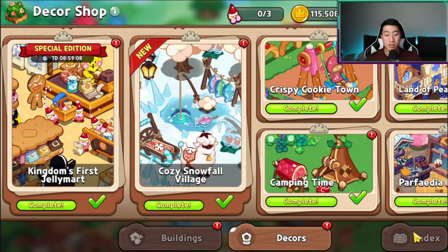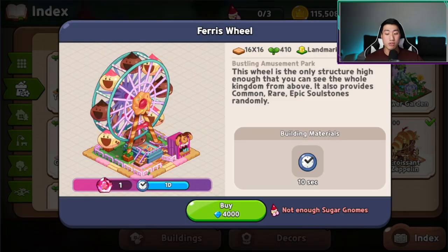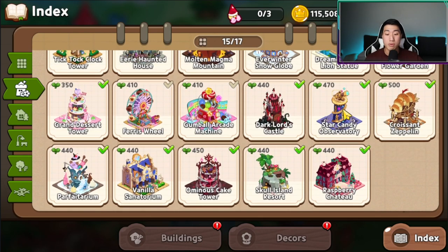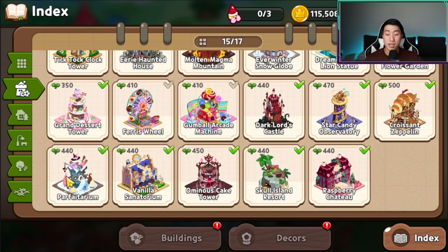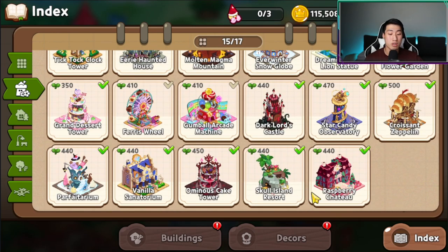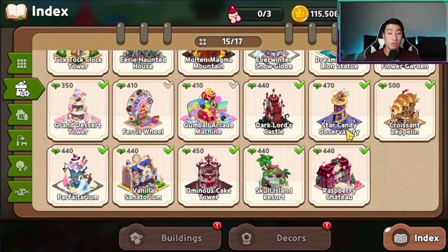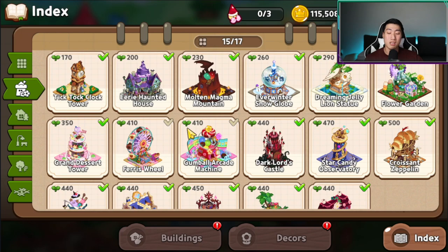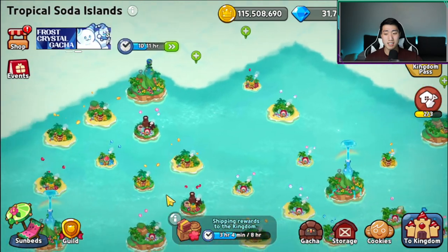Let's look at the landmarks quickly. All the major landmarks that need to be built are built — only the ones that give you soul stones are not built, which is fine. Prioritize landmarks that give stats. Long term, the ones giving aurora materials and exp star jellies are also good. The ones giving soul stones — if you have extra crystals, go for it, but in my opinion they're not worth it. Tropical Soda Island looks nice and clean.